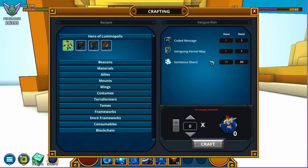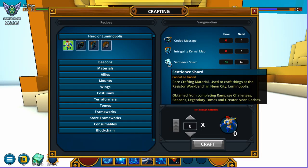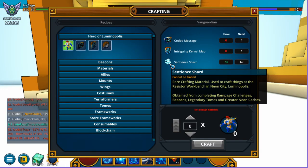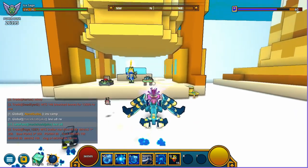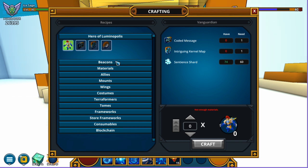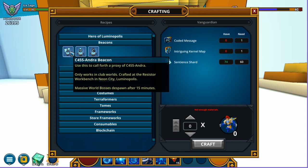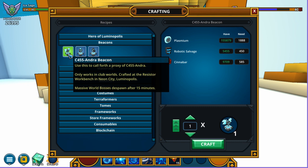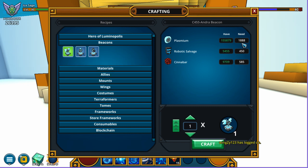How do you get sentience shards? You can get them from rampage, you can get them from tomes, you can get them from any challenge or greater neon cachet. The quickest way is by completing your daily rampages — you'll receive one sentience shard per day. You can also receive a sentience shard from placing one of these beacons, although they are pretty expensive.